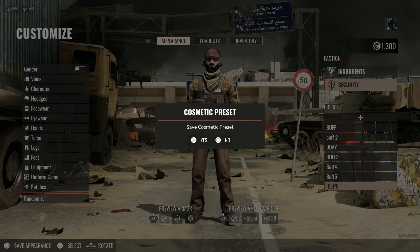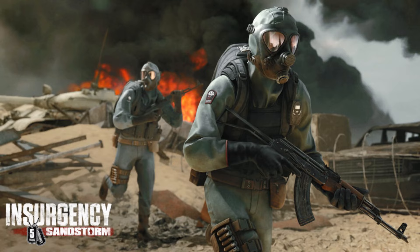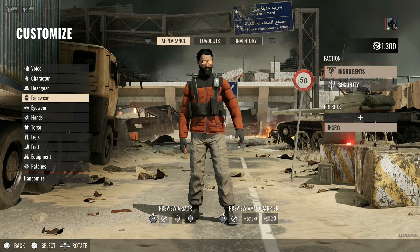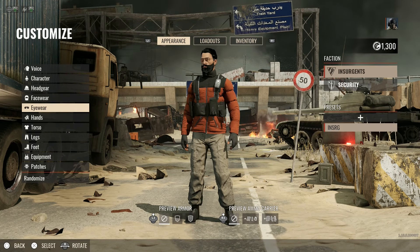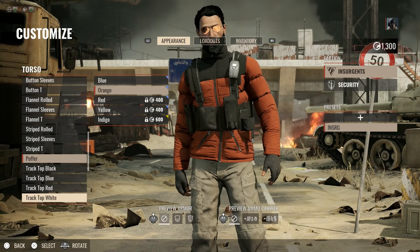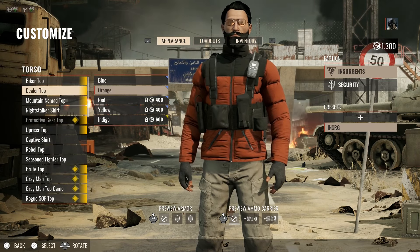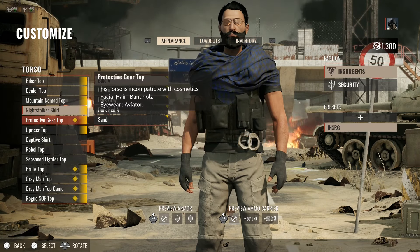For the Insurgents, you get essentially the equivalent loadout. Let's look at that really fast. For headgear there's the protective gas mirror, which is essentially just a gas mask. I'm not really too concerned with Insurgents since I never really use them, but I'll probably show this on screen — I'll go back and edit the video and just throw it up there so you guys can see it.